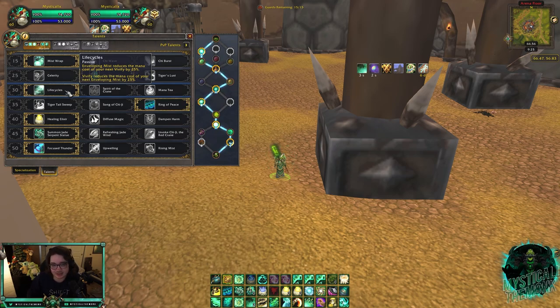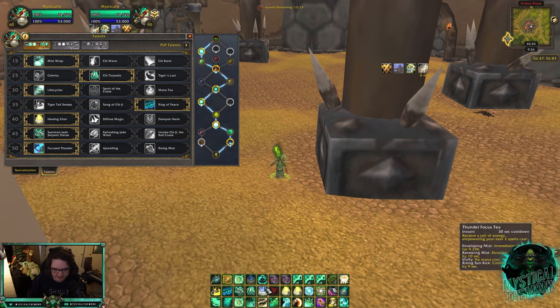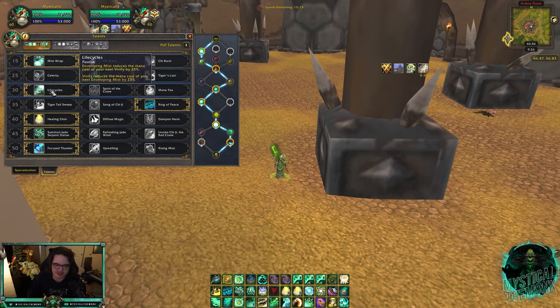The third tier is a bit flexible. I've been playing Life Cycles for about a week and a half and love it — it works really well with our major legendary, Clouded Focus. The alternative is Mana Tea. The reason I swapped off Mana Tea is because sometimes I get CC'd when I press it, and if there's an interrupt available it's awkward to use. That said, most Misweavers play Mana Tea and it's insane — it works well with Yu'lon too. Just make sure whichever you pick, pair it with Enveloping Mist and Vivify for mana efficiency.